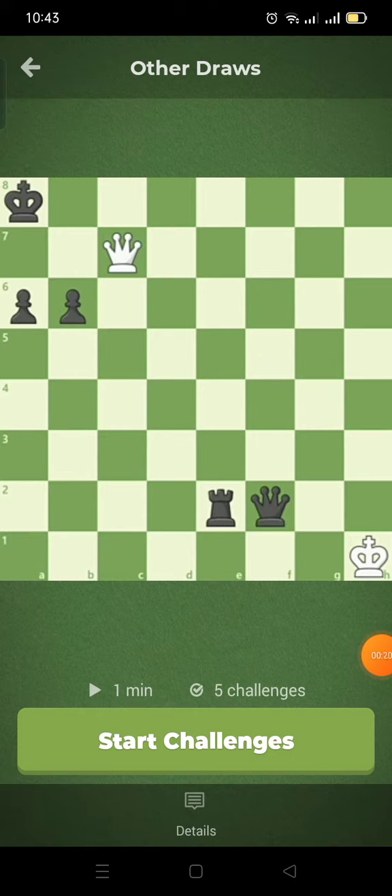Another way to get a draw is if the exact same position is repeated three times. After three repetitions, either player can claim a draw when it is their turn to move. Or, if you're playing online, a draw will automatically be called after five repetitions.